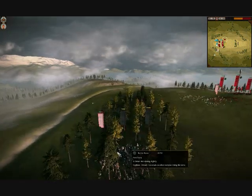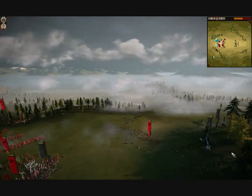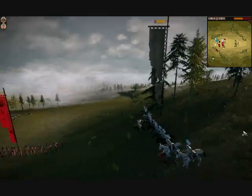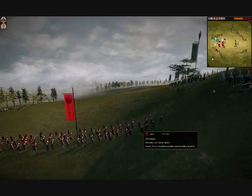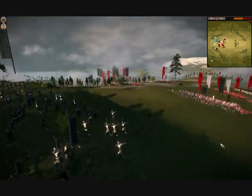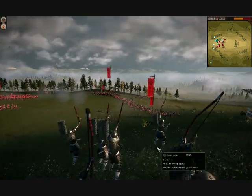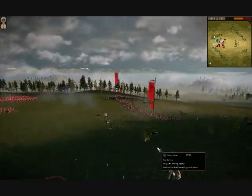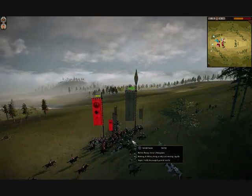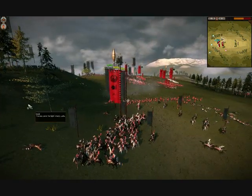I've just taken the left flank with my cavalry and I think I've taken the right flank with cavalry as well — nearly. I think I've dismounted my general and sent him in, because I don't want to lose all my yari cav, while also retargeting my bow samurai to shoot down onto them. My enemy retaliates with another group of light cavalry, which my general cuts down pretty quickly because he's pretty much upgraded to the max in melee stats.